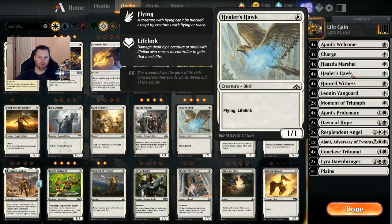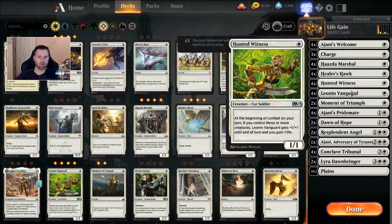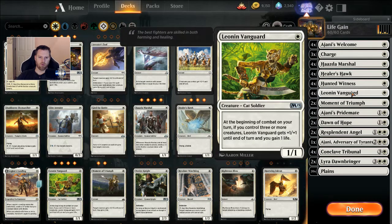Four Healer's Hawks: a one casting 1/1 flying lifelink — good old birdie. Four Hunted Witnesses: at the start it's just a 1/1, but when it dies, it creates that 1/1 token with lifelink, so I like that. Leonin Vanguard — good old 1/1 for one. At the beginning of combat on your turn, if you control three or more creatures, Leonin Vanguard gets +1/+1 and you gain one life. Now this deck probably won't stand much of a chance against something like Kaya's Wrath, but that's how it goes.